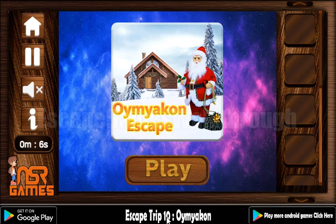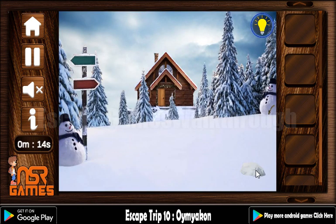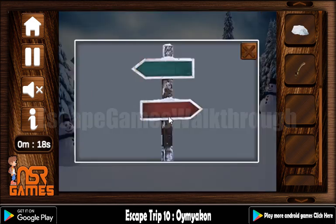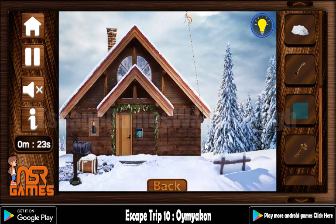We are applying ESCAPE DRIP10 by NSR Games. Let's start. Here we can take snow, also a handle. Here is the key and here is the green button. Going further.